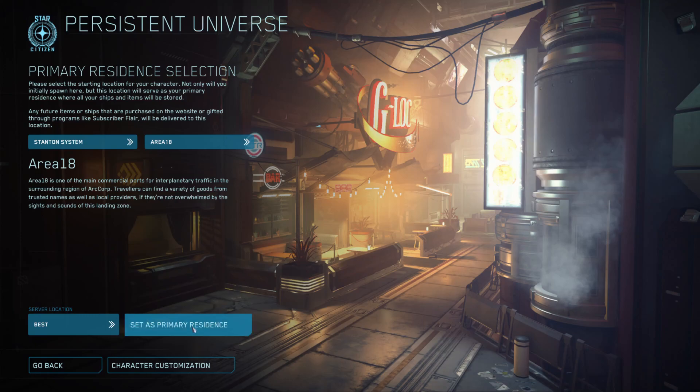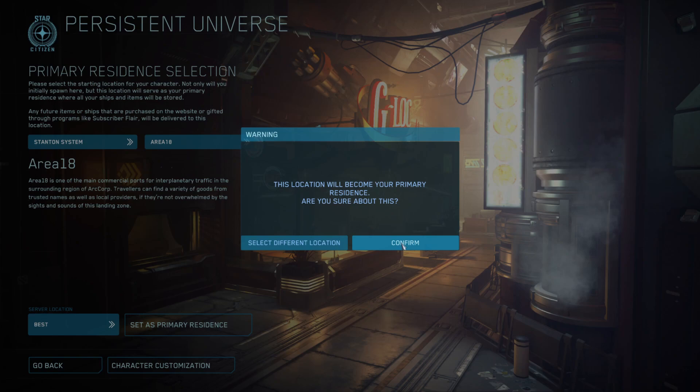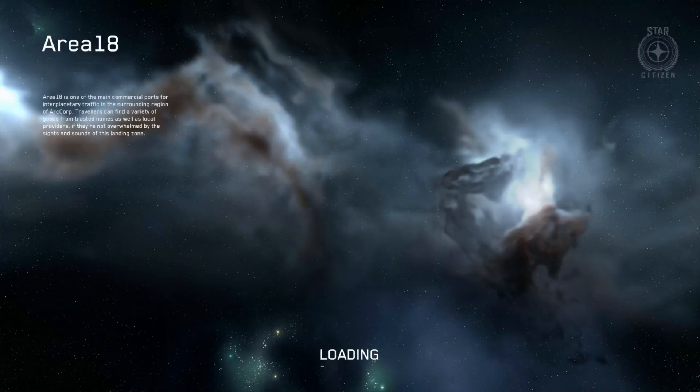I've always preferred ArcCorp — that's my primary residence. So you're going to set your primary residence, and you can change where you spawn in-game. You go to any medical facility and set your regeneration point there, and then you'll respawn there when you die. I tend to go to the med point up in the spaceport and change my regeneration place to there, so I just spawn at the orbiting station. All your stuff is shared between planet and station, so you can access everything you bought in the city from the station and vice versa.